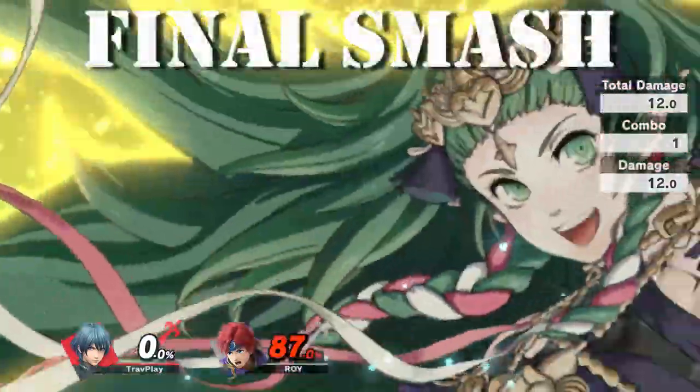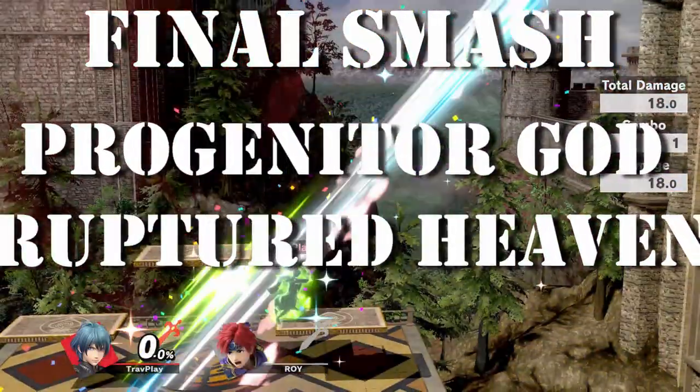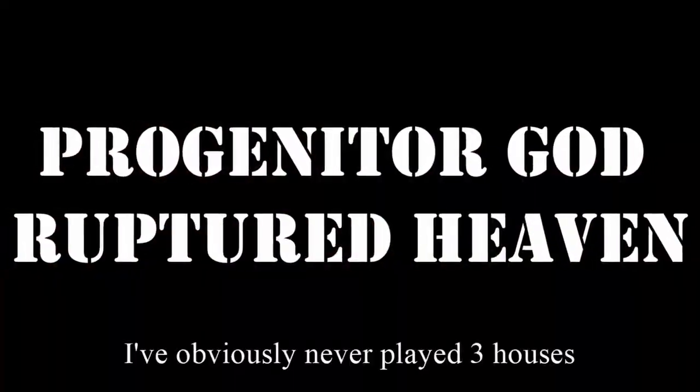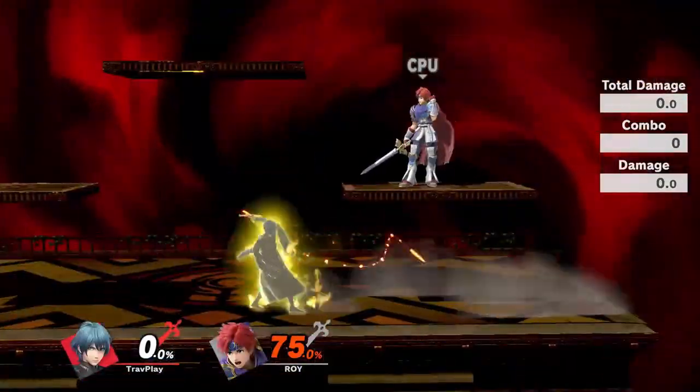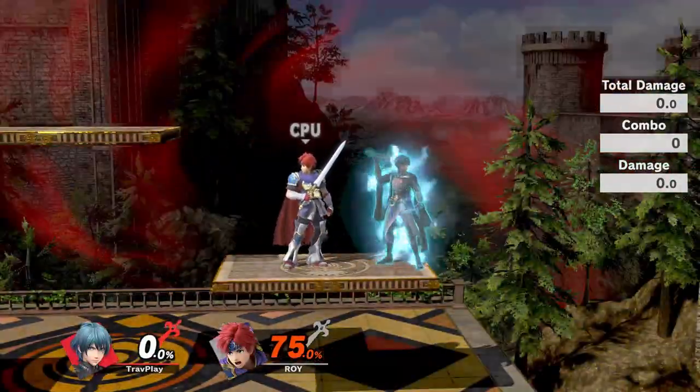For all you casual players out there, here's a bit on Byleth's final smash, Progenitor God Ruptured Heaven. His initial attack is directly in front of him with a long reach. You can avoid it by staying above him, behind, or far away.